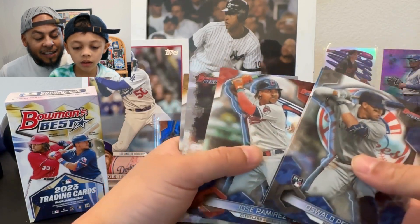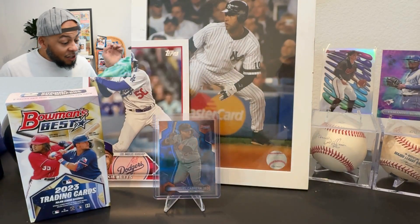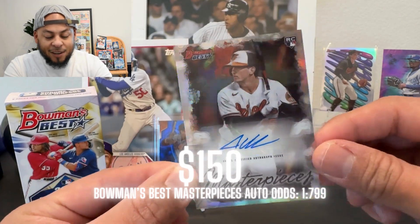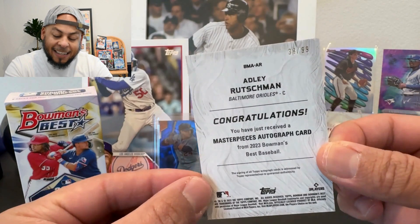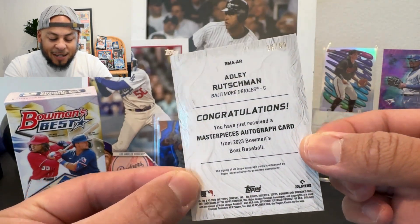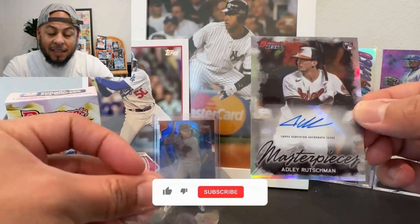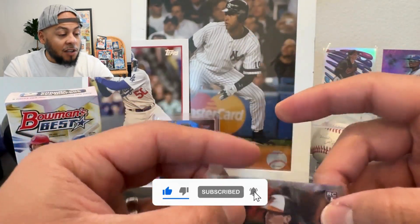Back to it — Peraza, Henry Perez, Jose Ramirez. Oh dude, that's huge! Okay, we lost our minds in this house. This is what I'm talking about — this is what we were looking for: numbered to 99, Adley Rutschman Masterpieces autograph, Bowman's Best. Bowman's Best is sick, guys.